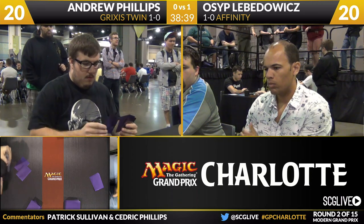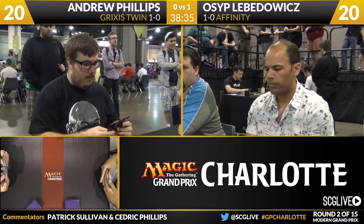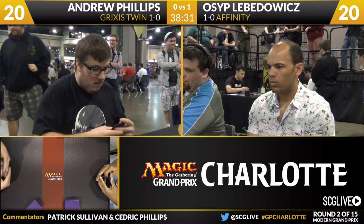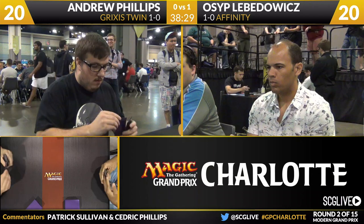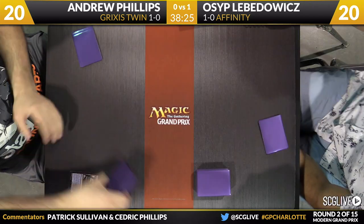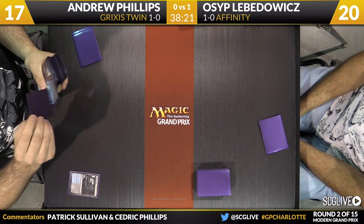One thing about Affinity: it's not a deck you want to mulligan very much with — it's all about critical mass. The same reason you can't sideboard in seven spells easily. You just need this base of artifacts to make your payoff cards powerful enough to win games. Because there is a lot of garbage in the Affinity deck — Ornithopters, Memnites, Signal Pest — cards that don't win the game on their own. They need the support of the real power.